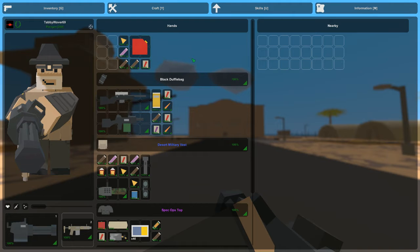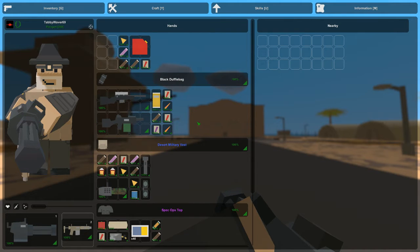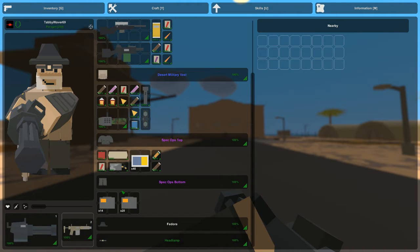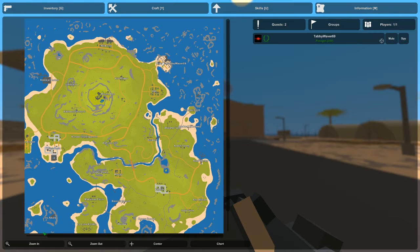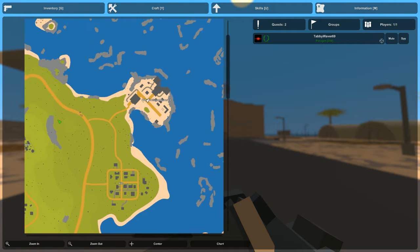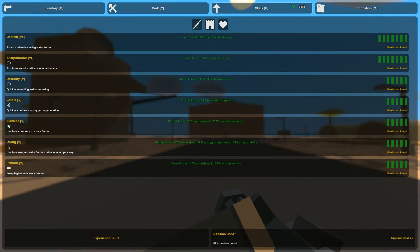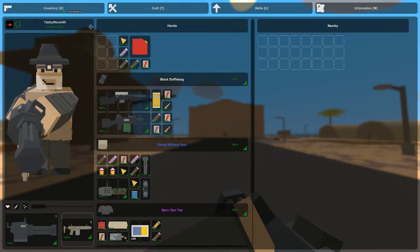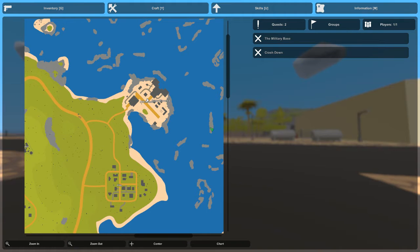The game had an update - it looks and feels a bit different. The text now has a black background behind it. I'm 'Paragon' apparently, whatever that means. The map looks the same, skills are the same, crafting menu is the same. It's just a small update - looks like they mainly changed the text.